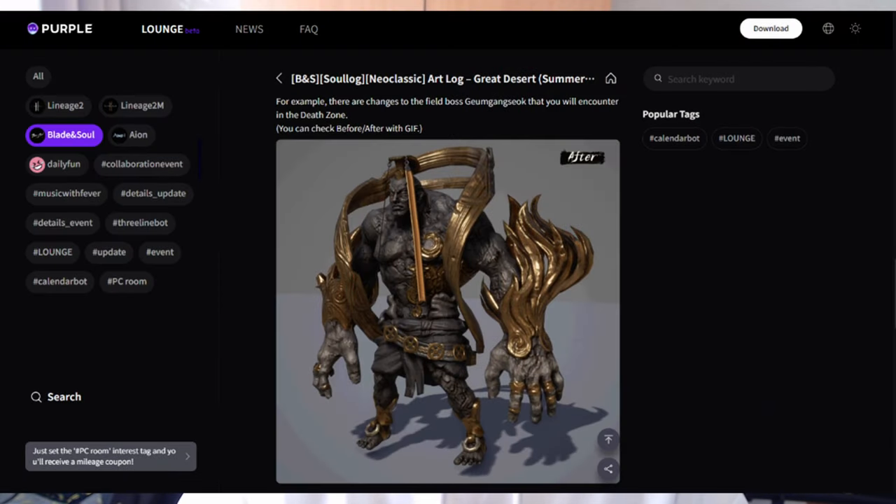Purple will also have a Lounge — a daily hub of game news, announcements, event info, game webtoons, and more. Everything will be put together so it's easier to find what you need. For example, event info displayed right in the launcher instead of having to go to the website — it's a quality of life update especially for casual players who won't visit the website.